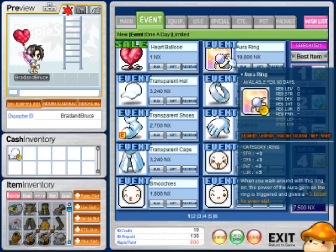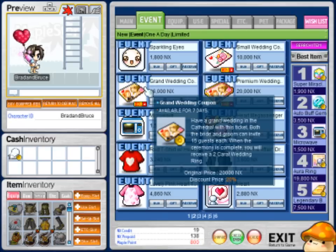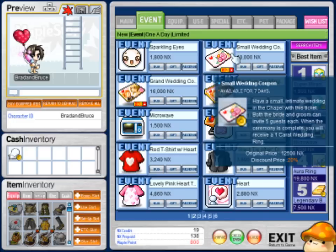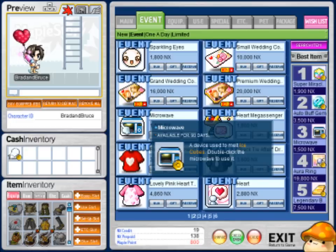Besides that you got your aurora ring — gives you three plus everything when you walk around; the power of the aurora gives something, I don't know, it seems really lame. Besides that, your wedding stuff is on sale: 16 bucks for a grand wedding, 20 for a premium wedding, and a small wedding costs you 10 bucks.